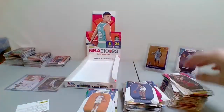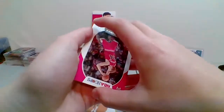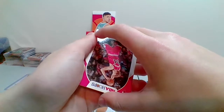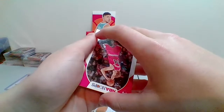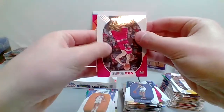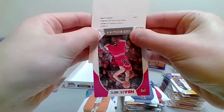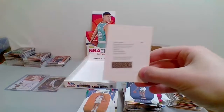Now we get to this redemption! Who do you think it's going to be — I want predictions! Alright, let's get to it. Basketball — Panini Hoops Hot Signatures Rookies — LaMelo Ball! We got him! LaMelo Ball rookie auto! Let's go!